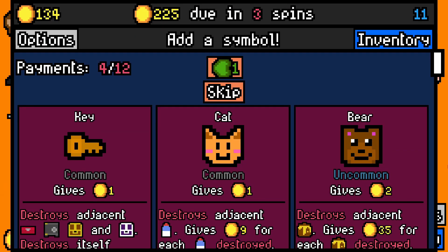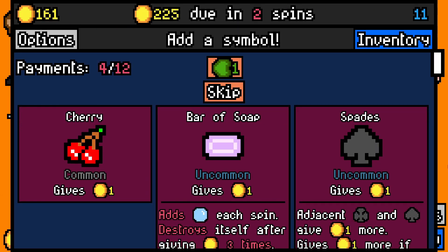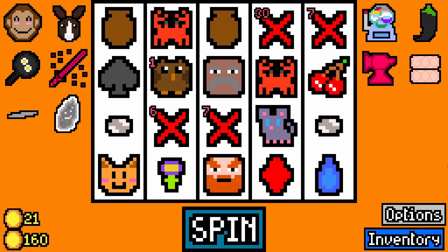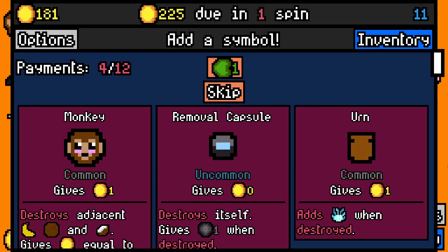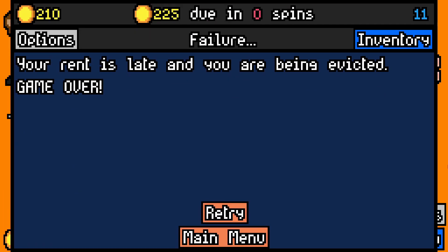Another cat. A key — I don't need a key, do I? I've got no lockboxes or anything so I'm going to leave that. A spade is okay — I haven't got the Fifth Ace Essence but it's fine. Another monkey would be two coins a turn, but I'm going to take the removal capsule. With Capsule Machine I can start to remove some junk.